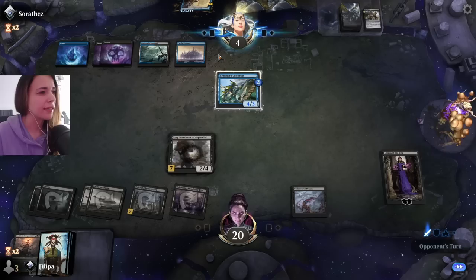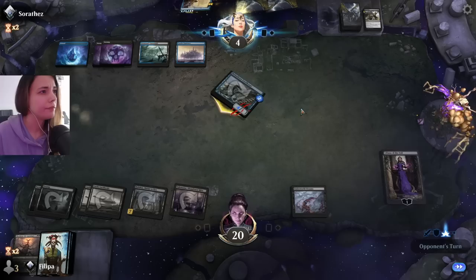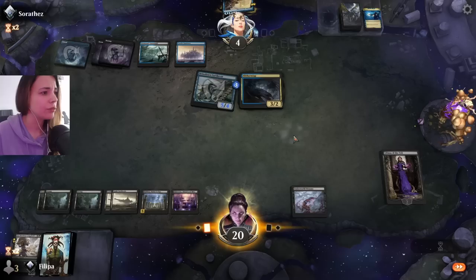So here I can Liliana first. I'm going to minus the Liliana. They are already at five, so four now with the Underworld Dreams trigger. I'm going to try to protect my Liliana. We still have Castle Locthwain to make us draw some cards. Our life total is pretty healthy as well. So here I'm just going to save my Liliana.